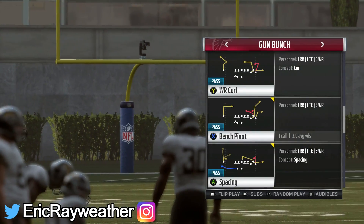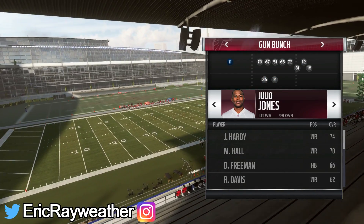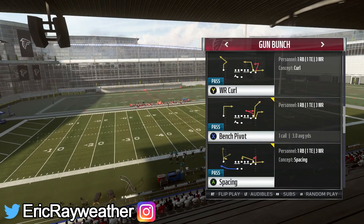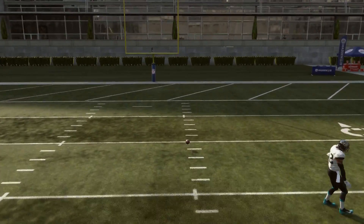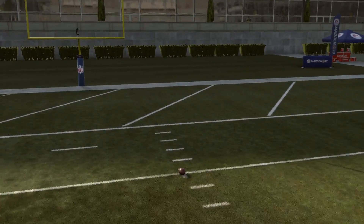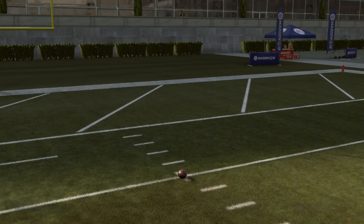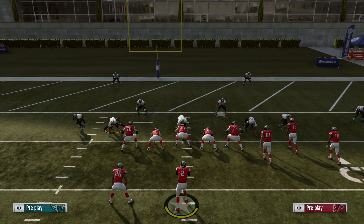The play we want to look at is out of the gun bunch formation and it's the bench pivot. Make sure you have your tallest, best, spectacular-catching wide receiver on the single wide receiver side — he's just there as a safety blanket at the end if nothing else develops. I like to run this play around the 4 to 6 yard line. If I'm on the right hash, I want the bunch on the right side; if I'm on the left hash, I want the bunch on the left side.